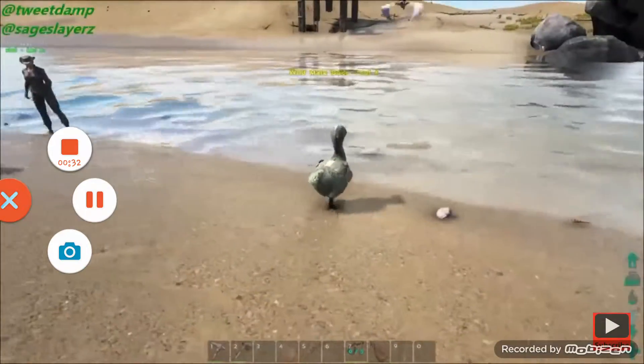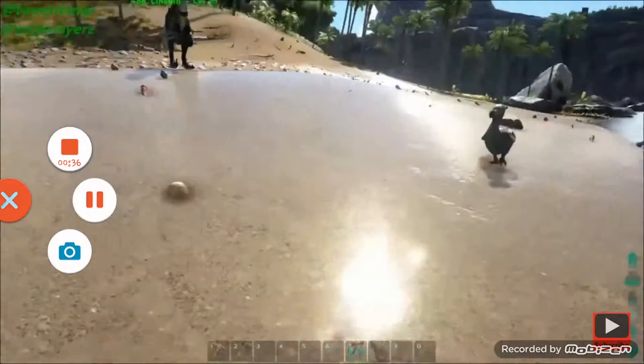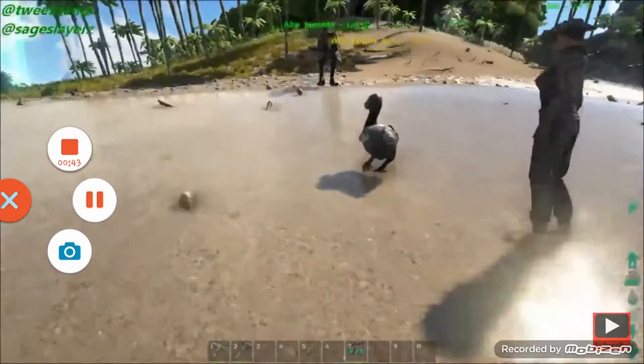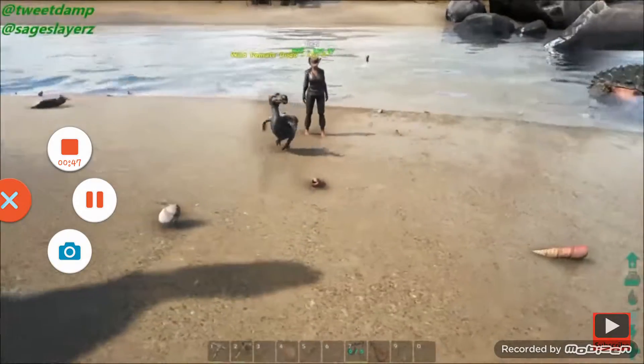The first thing I wanted to mention is you want to be hitting it with your fists most likely, because they don't have a lot of health and if you hit them with anything else they're probably just going to die. So you just want to go ahead and hit them and they should fall unconscious after about three to five hits — so try it on this one.